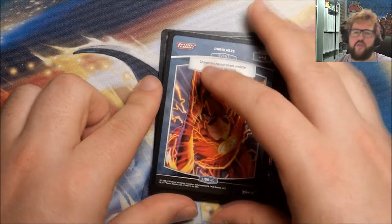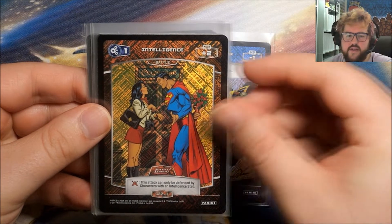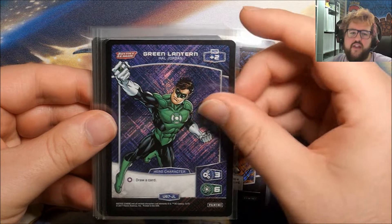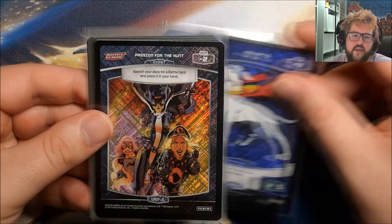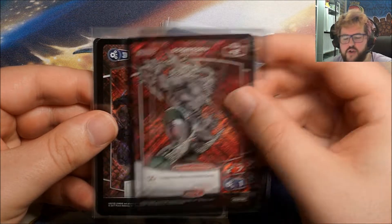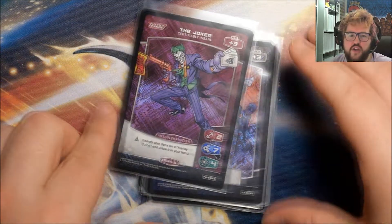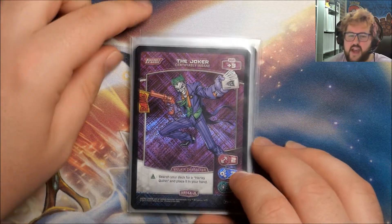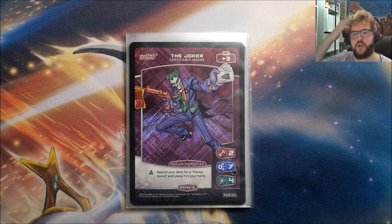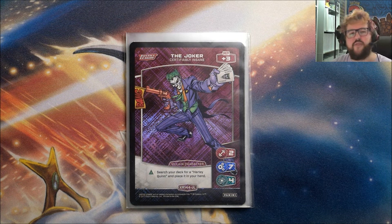Alright, let's take a quick look back over those nice foils that we got. Commons first: we've got Birds of a Feather, an Intelligence, and a Strength. The Uncommon Foils: we've got a Green Lantern, a Krypto the Superdog, and a Passion for the Hunt. Rare Foils: we've got a Doomsday Destroyer and an Intelligence. And then of course we've got that Cross Rare Joker, certifiably insane. Don't think that was too bad of a box — obviously you're guaranteed the Cross Rare, no Ultra Rare so could have been a bit better, but we did get two Foil Rares and just some other foils and some very cool cards.